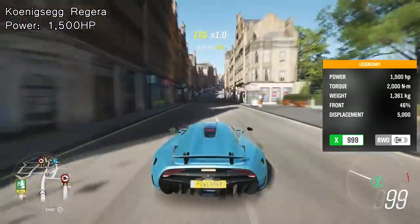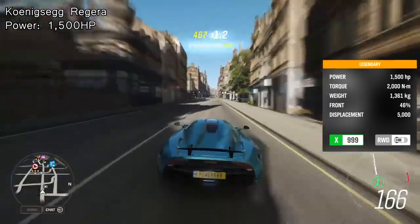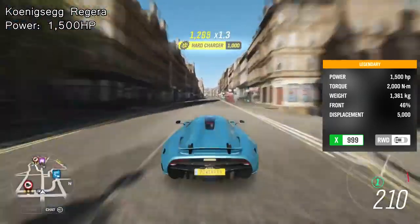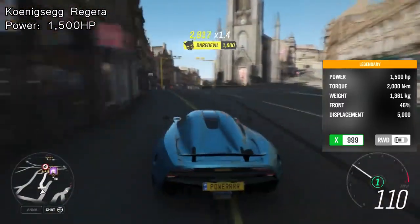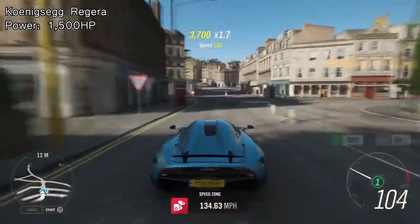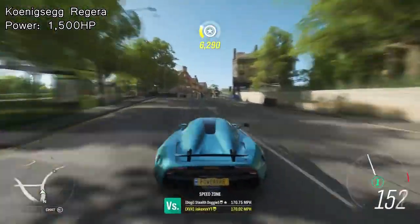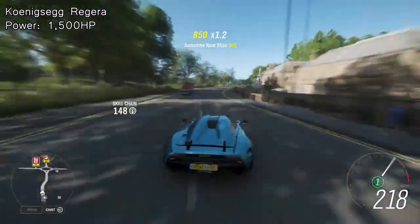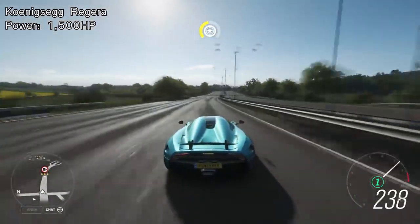Number six is another car that couldn't not be on the list because it comes with an insane amount of horsepower. From now on, the next cars are absolutely ridiculous — and they're nowhere near the horsepower of this car, which stands at 1500 horsepower. At number six we have the Koenigsegg Regera with only one gear. It's quite a pricey car and unlike any other because it only has one gear. It accelerates like a monster — so get ready, because after this car the next ones are absolutely crazy.